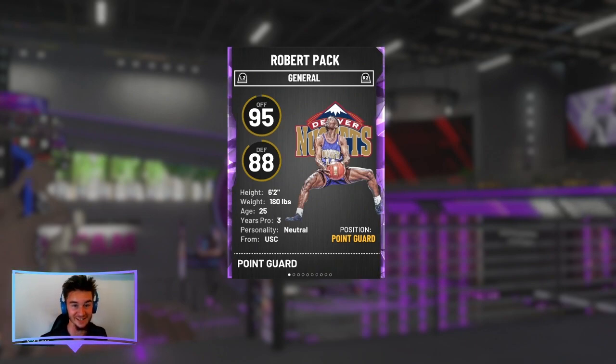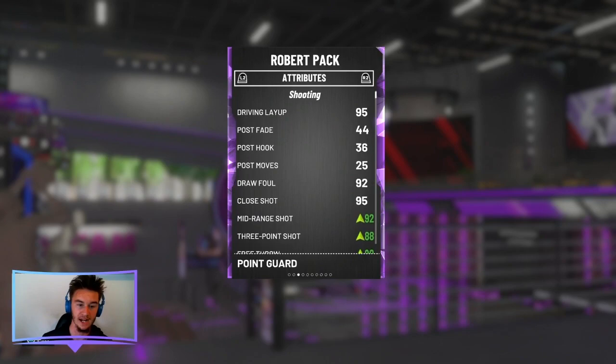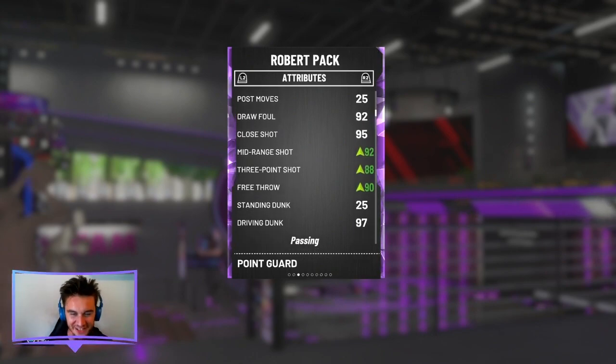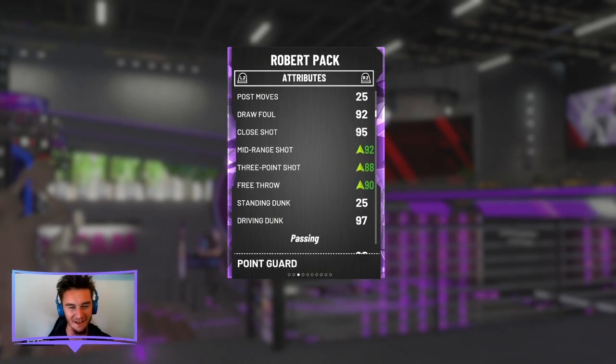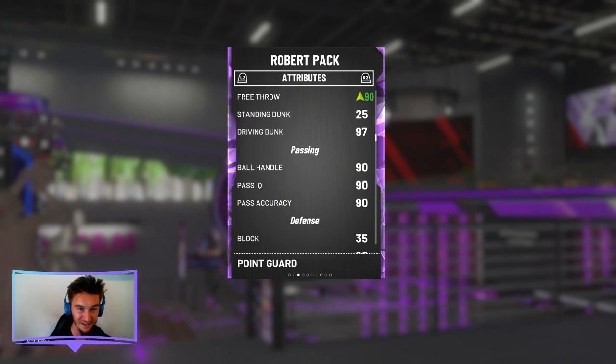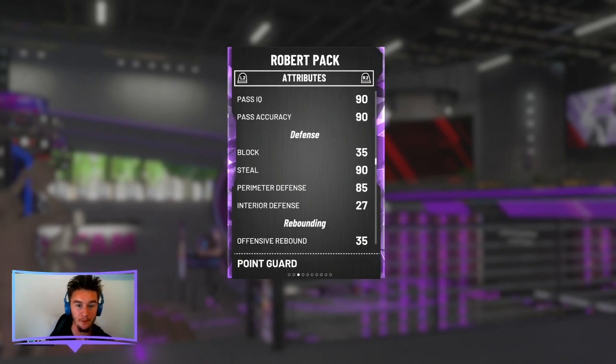Hence why I was so excited to see this card in packs. As you can see here, three-point shot with the evo goes up to an 88, mid-range shot goes to 92, and free throw goes to a 90. Pretty good, with a 95 driving layup, 95 close shot, and a 92 draw foul. But it's that driving dunk — six foot two with a 97 driving dunk.